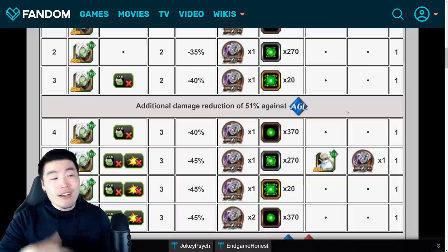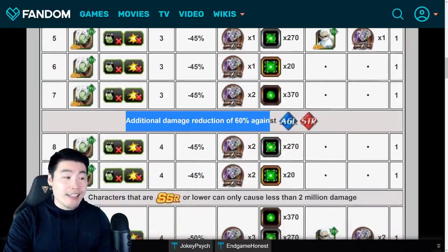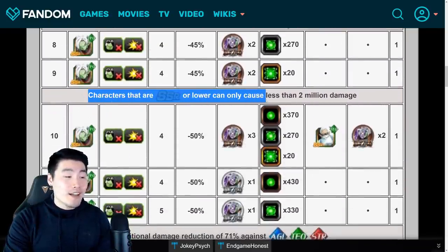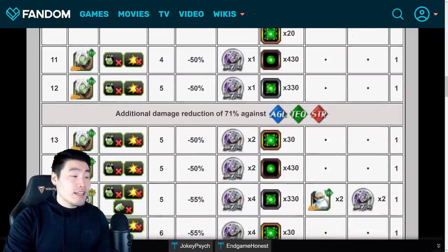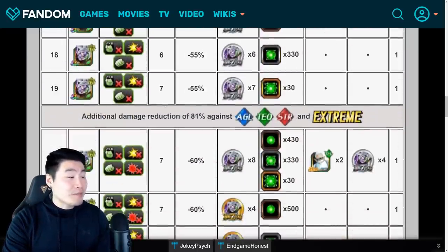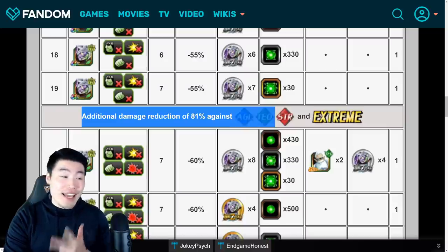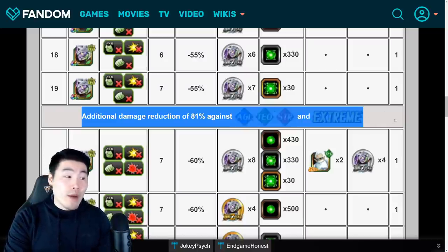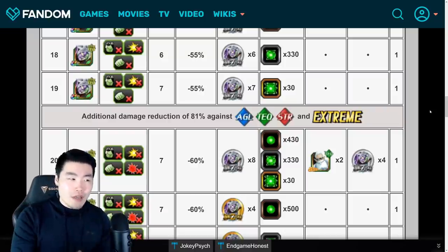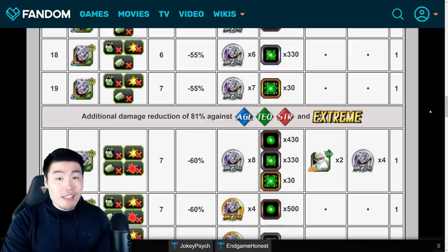After level 3, he gets additional damage reduction of 51% against AGL types, so don't bring any AGL units or as few as possible. After level 7, he gets an additional damage reduction of 60% against AGL and STR types. After level 9, SSR characters or lower can cause only 2 million damage or less. After level 12, he gets additional damage reduction of 71% against AGL, Tech, and STR types. And finally, after level 19, he gets additional damage reduction of 81% against AGL, Tech, STR, and all Extreme types. So basically you don't want to bring any of those types, but a super PHY team could do pretty good here. I recommend a team of mostly super INT units if possible.